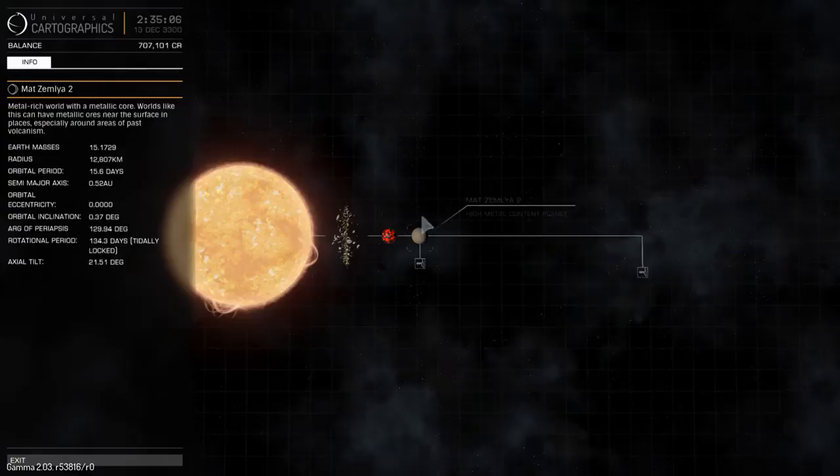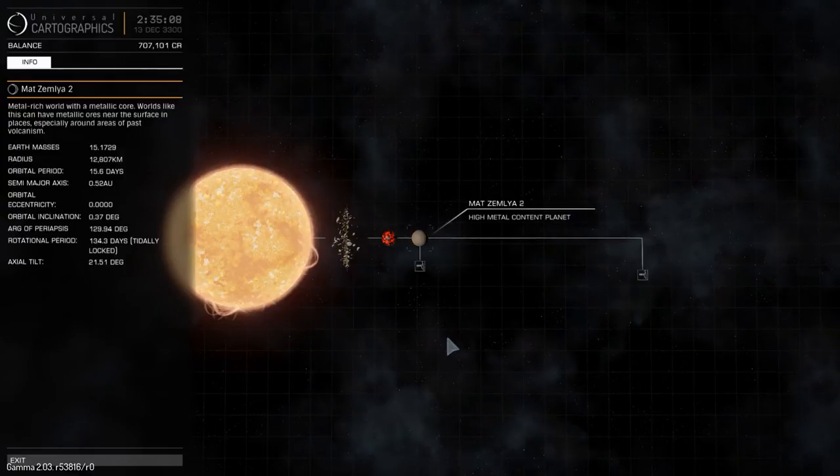In this case, Pelliat Vision orbits Matsemlia 2, which is 0.52 astronomical units from the main star — so about 250 light seconds.